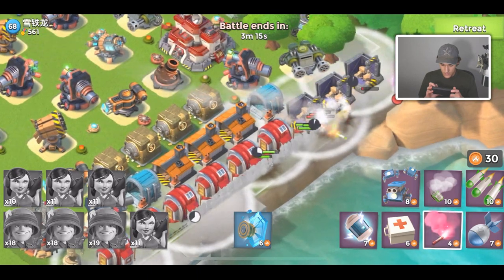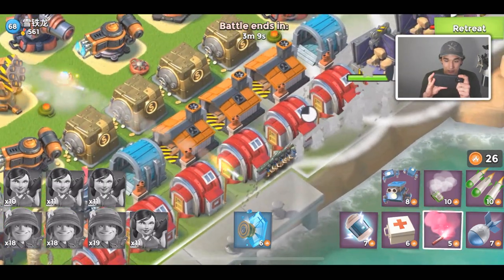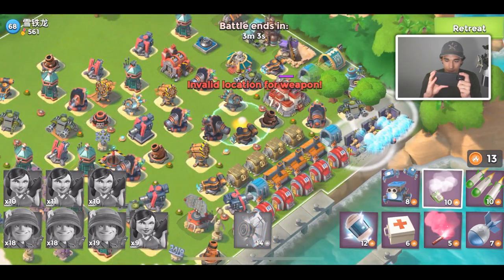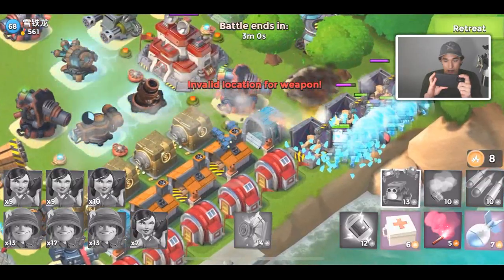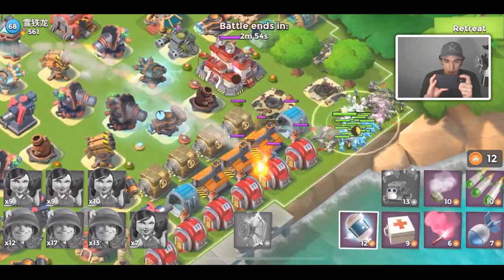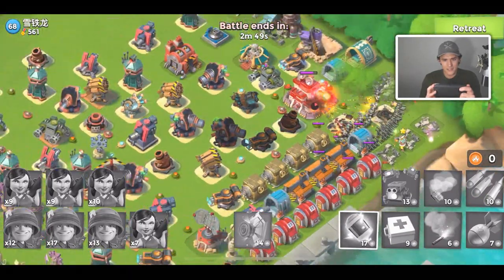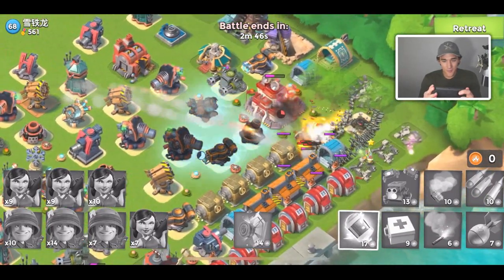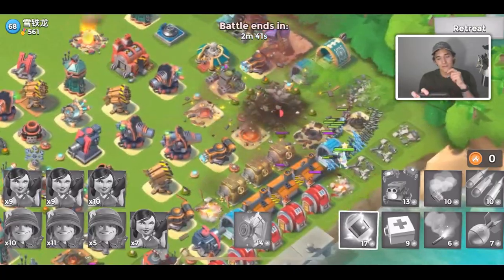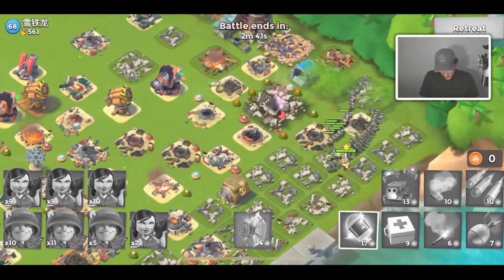Rocket launchers are firing — trying to get my hero in and let my troops peek out in front. I need to make sure my zookas don't get too far out. Oh my gosh — crystal shields! Let's go! We'll shock and get some critters down. This is not going well, we are losing a lot of troops. We'll flare to the core — crystal shield coming in clutch, keeping me alive from the rocket launcher fire!